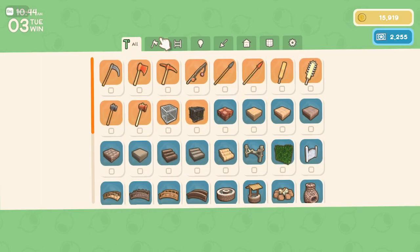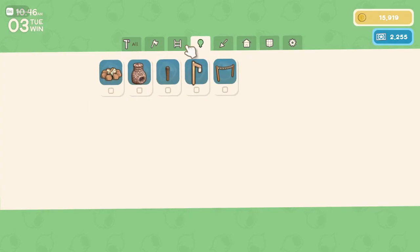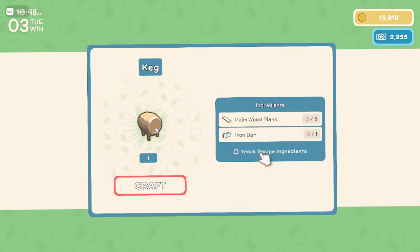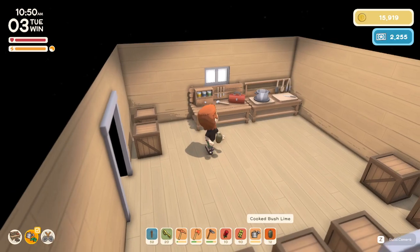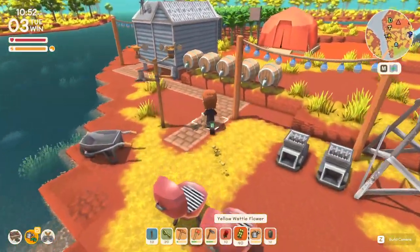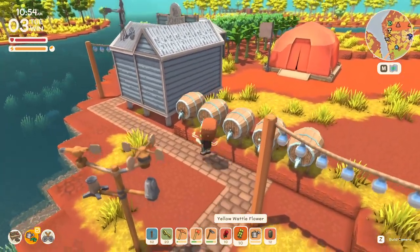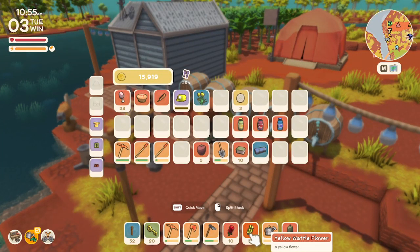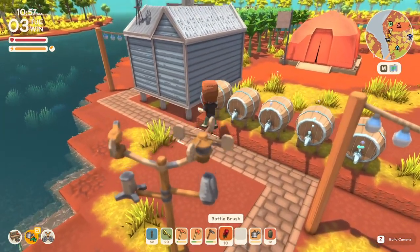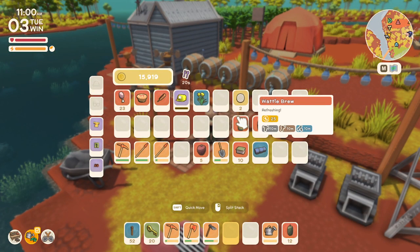Welcome back to more Dinkum. Today we're talking about the keg — you leave stuff in there for a while so you can brew with it. We have a couple set up over here. Currently you can put wattle flowers and bottle brushes in there, which I've discovered. You can also put jellyfish jelly in there. They brew for two to three in-game days and you'll get the various brews.